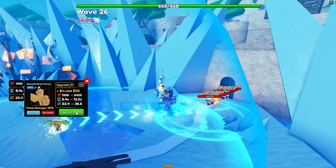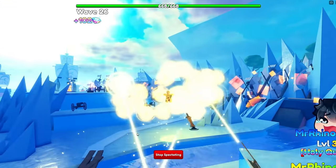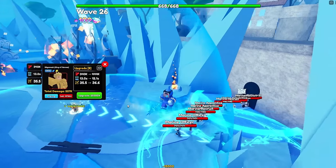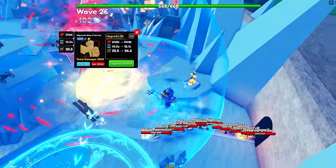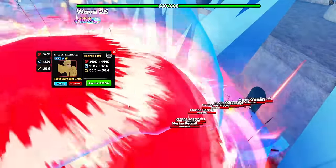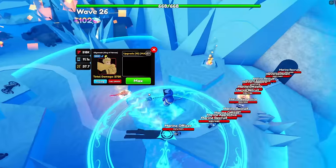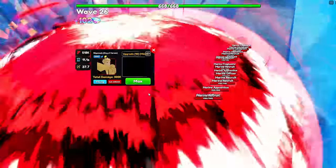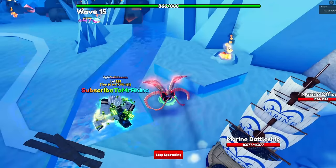To get Gilgamesh, defeat the secret golden portal, which has a very low chance of dropping from the normal Fate portal — good luck. To evolve him to Gilgamesh King of Heroes, defeat the new Fate portals repeatedly, obtainable through the Fate Map Infinite in Update 18. Damage types are Magic and Light, and the best trait is Unique as he is a 3-placement.